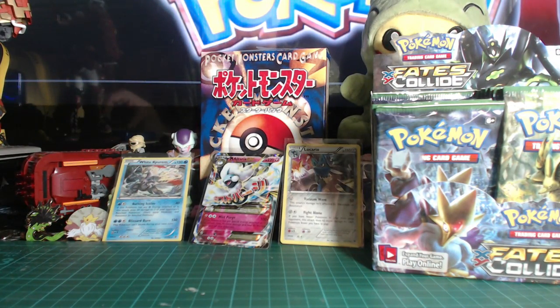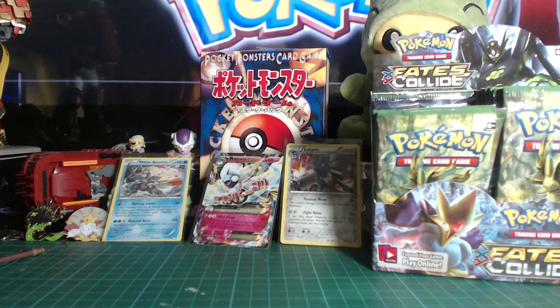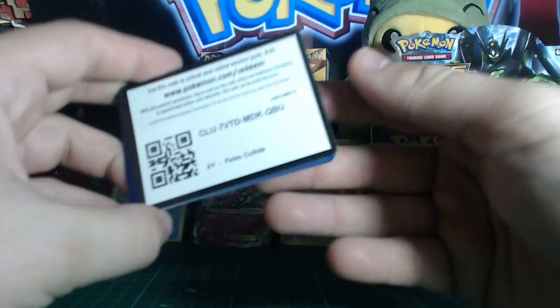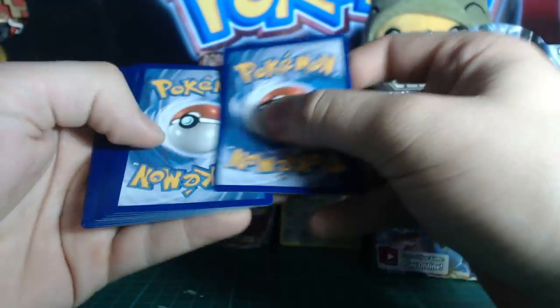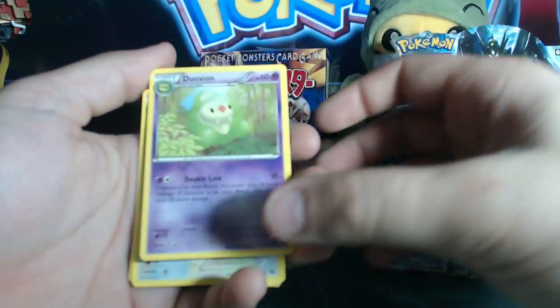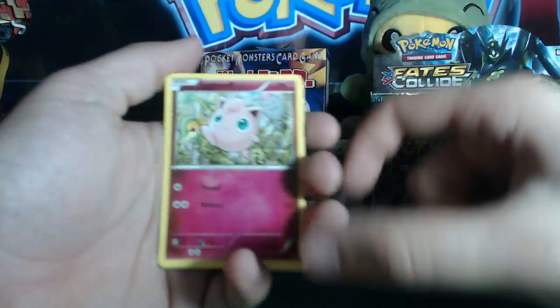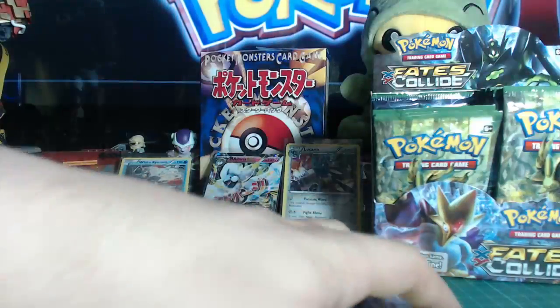Don't get distracted — that's what we need to do. Noctowl goes in the rubbish pile. Here's the code. Three from the back: Kangaskhan, Dusknoir, Swinub, Lapras, Seal, Riolu, Jigglypuff. Reverse Burmy and Boring Lugia. Nice pack.